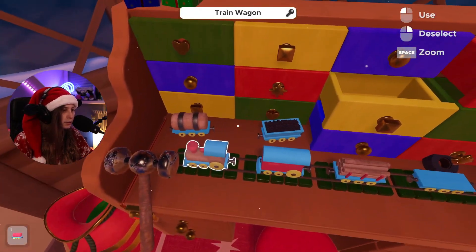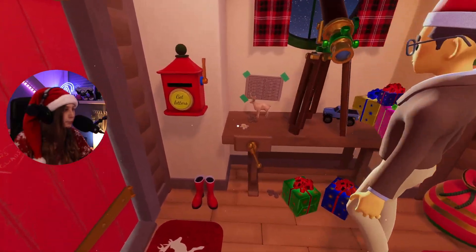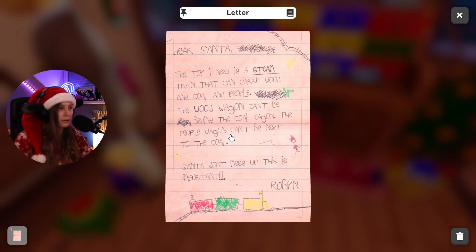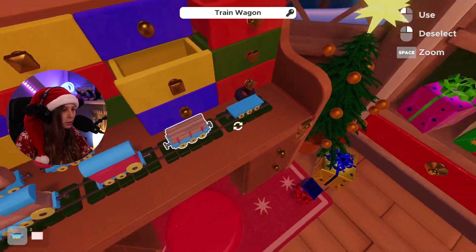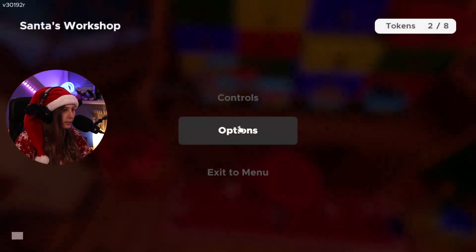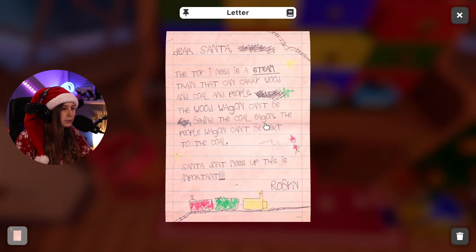You know a lot about trains, right? I do, but I'm currently looking for the moon — I think it's in the sky. Dear Santa, the toy I need is a steam train that can carry wood and coal and people. There's one here right now — behind the coal engine, the people wagon can be next to the coal.